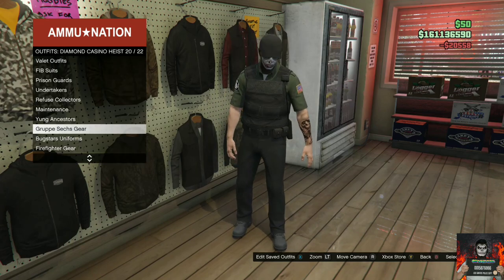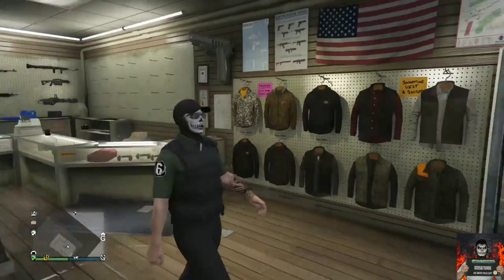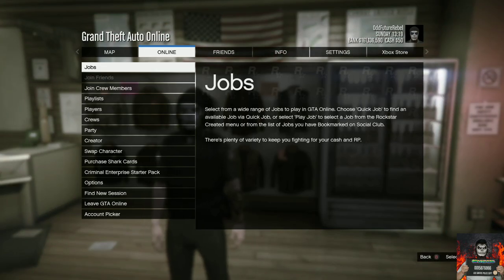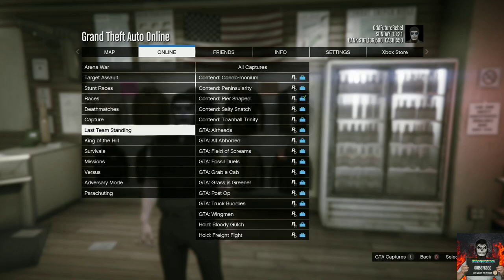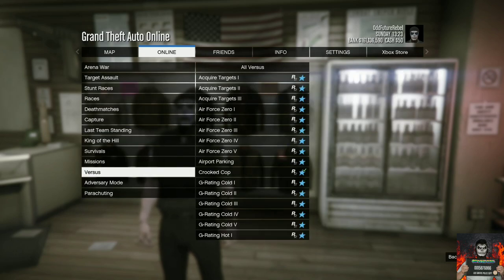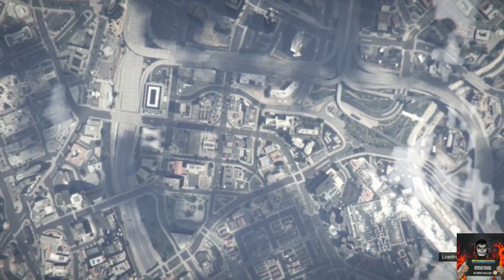Go over to Online, go to Jobs, then Pay Jobs, Rockstar Created, then Versus, and start up the job called Crooked Cop. Accept the alert. You should see the same mission menu.